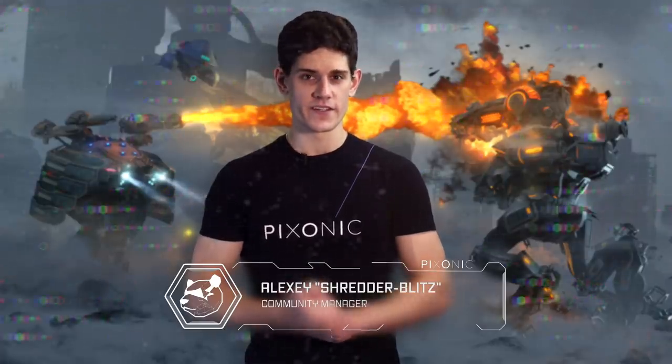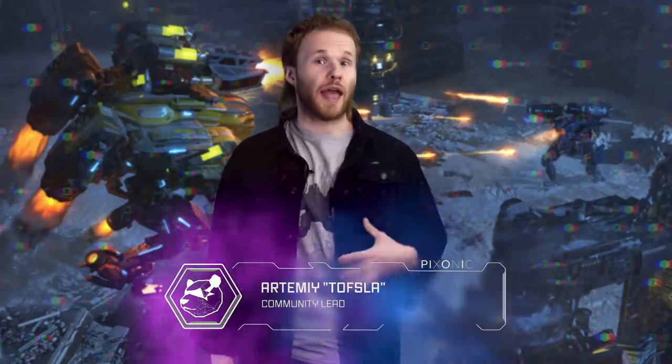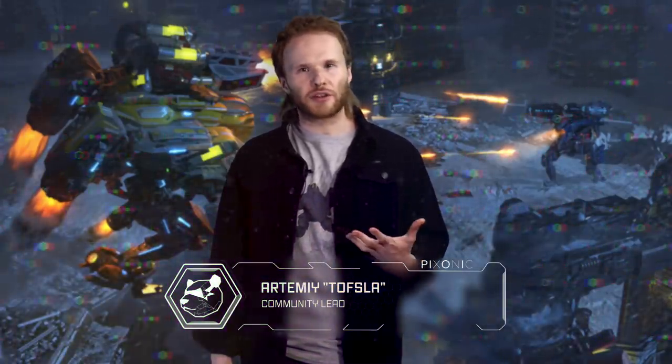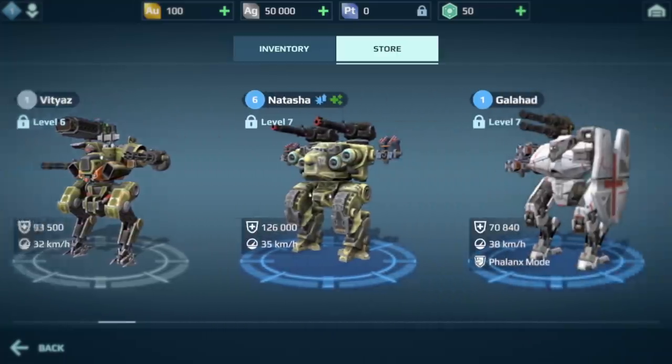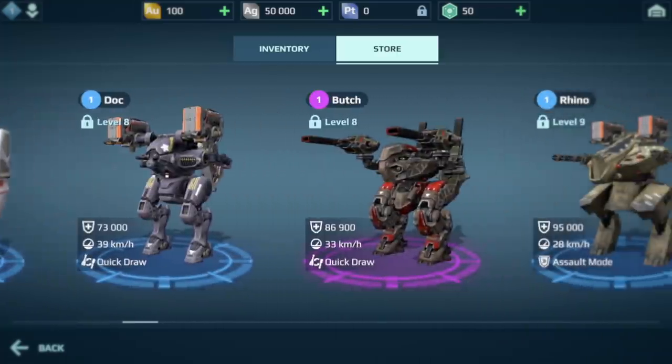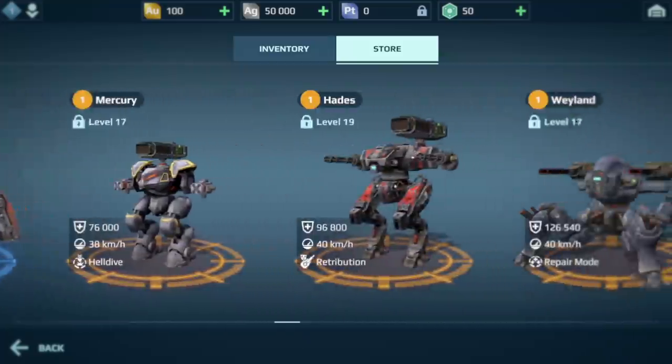Let's start with the tiers. Gray, blue, purple, and golden — these four colors now indicate your equipment's power and complexity. Gray is for beginners, blue is for intermediate players. With purple, you can start competing for real, but it's the bright golden where the true endgame begins.